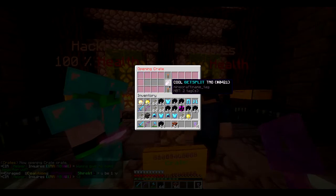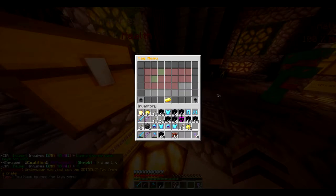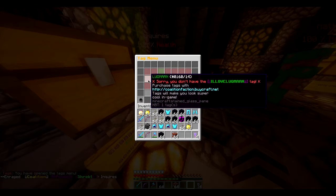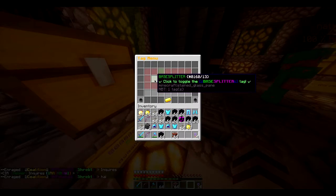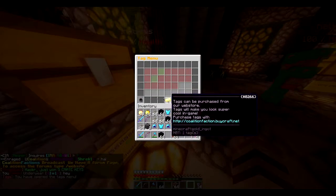I got the get split tag. A simple explanation to this is, you do slash tags and it shows all the tags you can unlock. There's a drama tag in there. There's two tags here that I've already got unlocked: 1v1 and base splitter. I just want five more crate keys. Give me some, dude, I didn't get any.